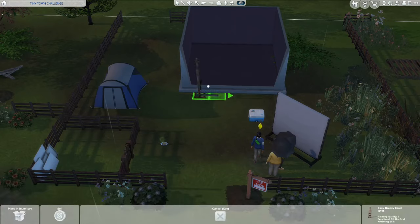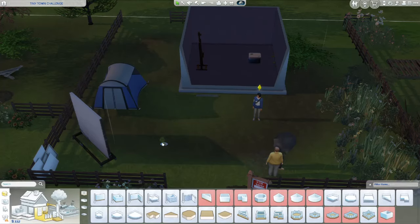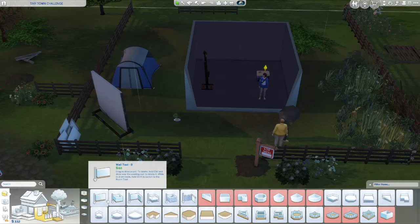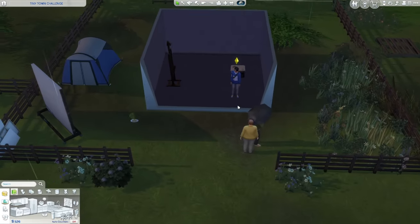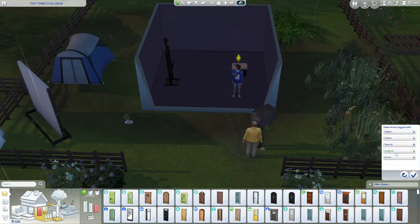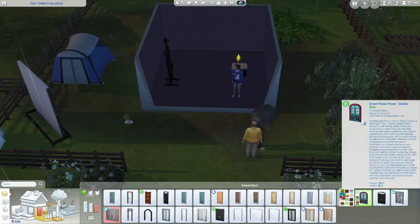We're going to move the tent over here, move our easel in here, and get rid of this fencing — that'll give us a little extra money too. We need to move things out of the way. We have three hundred dollars — that's not a lot but let's do this. Let's look for boho doors — I love this door, it's so cute!